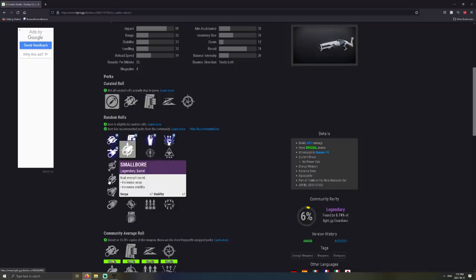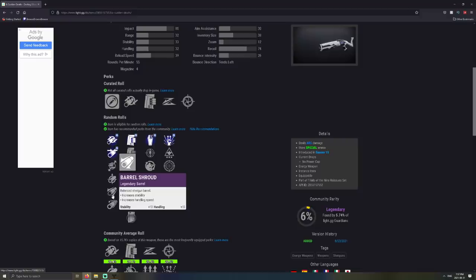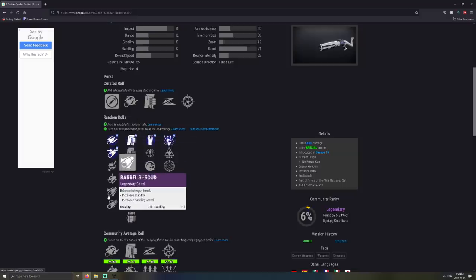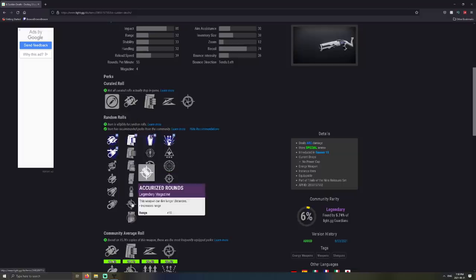Stability doesn't matter on a shotgun at all. For those wondering why you wouldn't pick smallbore because it gives you the most range — at a certain point on a shotgun, range actually doesn't matter too much; it eventually caps out. I'm not saying you should have negative range, because at some point it does matter. But nothing comes close to as important as handling. That's why barrel shroud is 100% the second best barrel, especially if you don't have a god roll. If you don't have a god roll shotgun, I would actually prefer barrel shroud over full choke. And for those worried about the range, you could just get accurized rounds instead of assault mag to get that 10-plus increase as well.